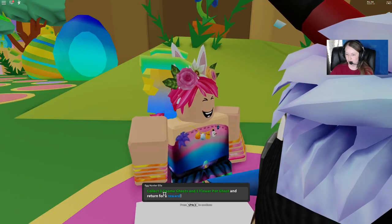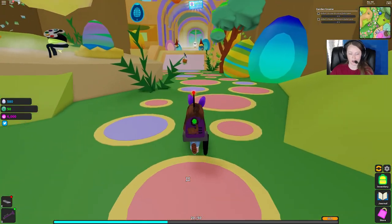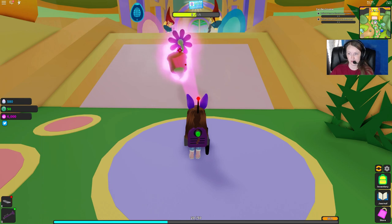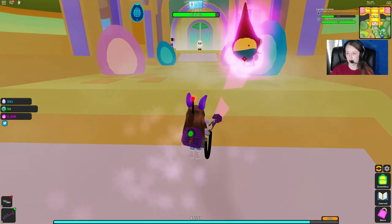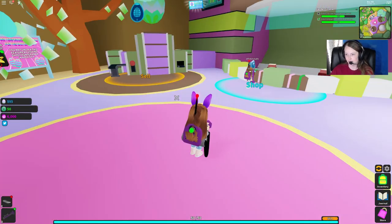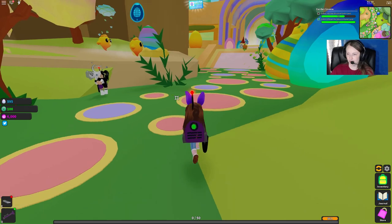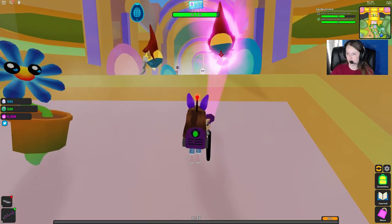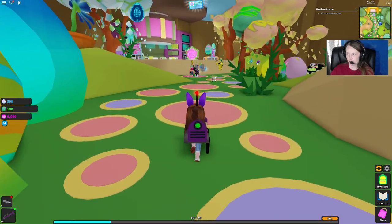We can go back and return to Egg Hunter Ella and she gives us more Easter eggs. Next quest: collect three gnome ghosts and one flower pot ghost and return for a reward. We got to go up a little bit further. Here's a flower pot, and here are the gnome ones. Let's do this one and we need one more gnome — here's one hiding right here. We have to travel back first. Let's run back up and get our last gnome ghost.